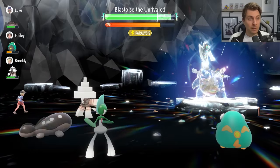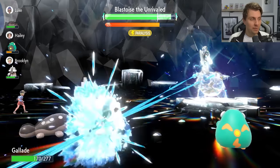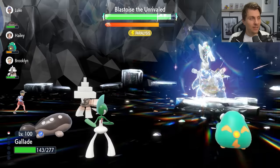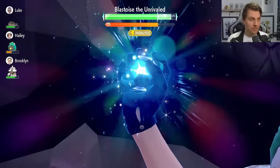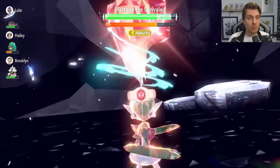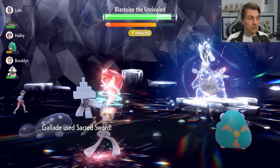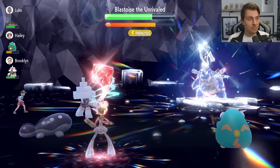Before Terastallizing, we set up an All-Out Pep Rally cheer, then from this point on we run through Blastoise very quickly. Hydro Pump comes out but the damage isn't a concern. Next turn, easy Terastallize and lock in Sacred Sword — we get the Tera boost and do a lot more damage to the shield. Because Sacred Sword ignores Defense boosts, it bypasses both the Iron Defense and the Withdraw Blastoise has set up.